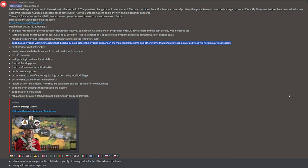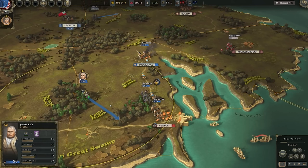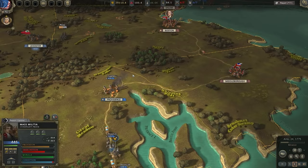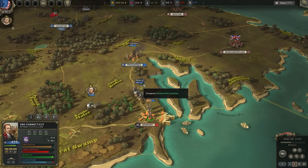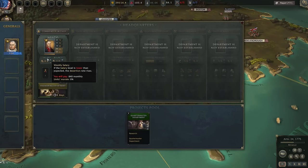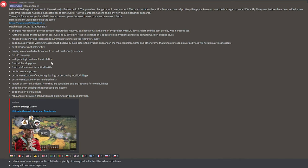You also now get a 10-day notification that an invasion is arriving, giving you the option to go and defend against it. I really like this approach to game design — rather than just reducing invasions or making them unimportant, it's up to the player to respond. You have this looming threat and 10 days to deal with it. The British sending troops over is going to happen a lot, but it's now your job to go and actually deal with it.